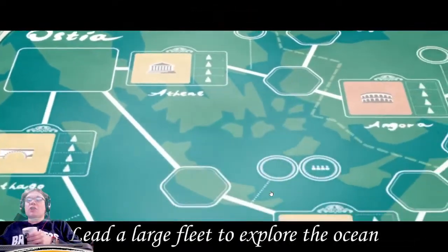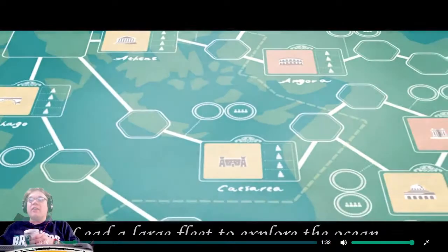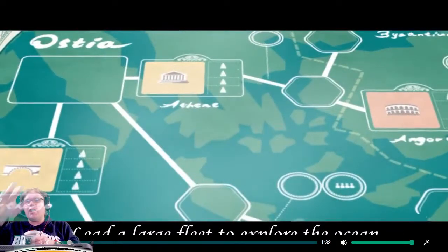Welcome to the ancient Roman port city Ostia — lead a large fleet to explore the ocean. I immediately love it. Instead of just a gorgeous shot of the ocean or what Ostia actually looked like, it's a shot of the board showing how you move from here to there. That one's only for four players, and this is probably going to be where a tile goes. This looks really user-friendly once you understand what's going on.